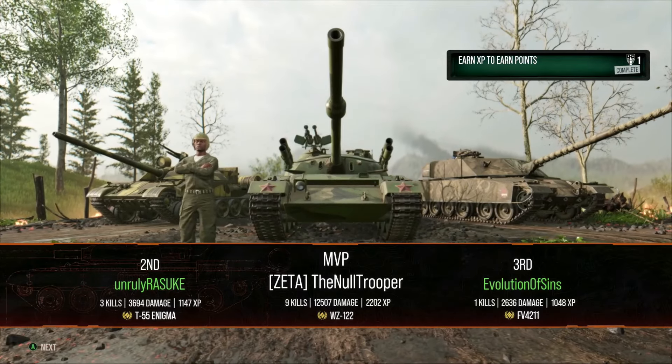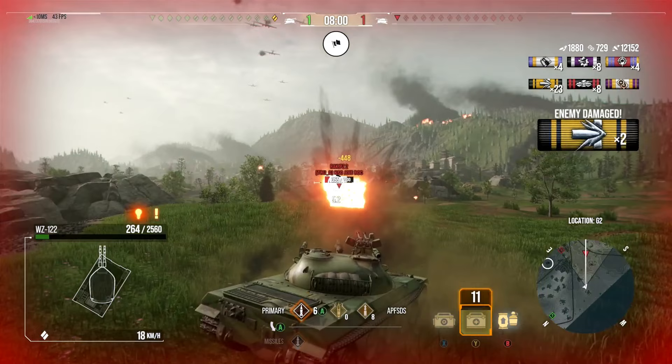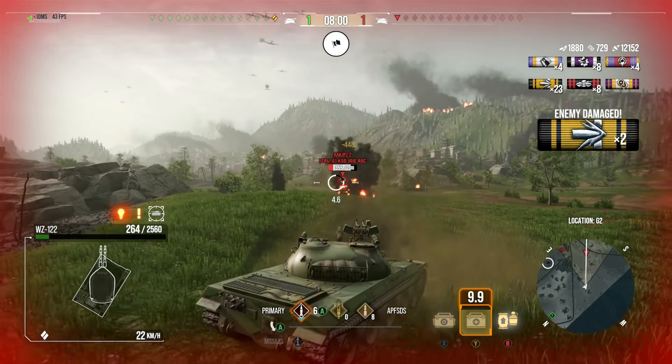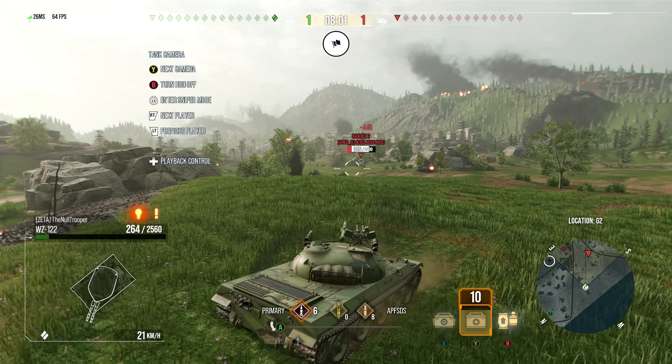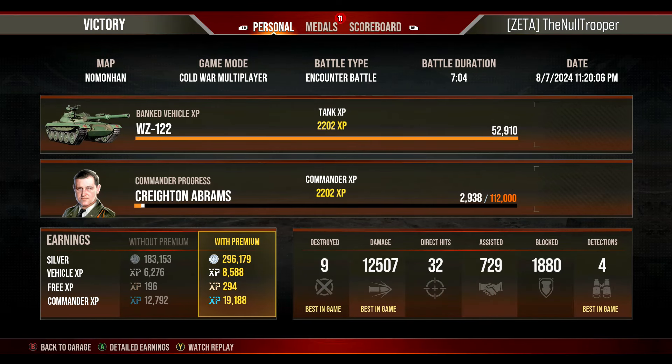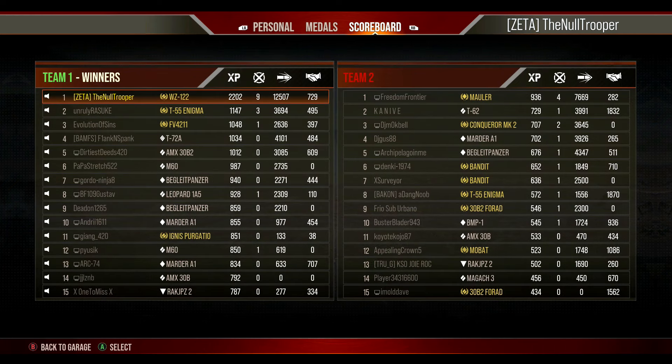But before we jump into the postgame results, take a look at this. When he fires his missile, boom — it hits in front of us according to our screen. But I have captured the replay system as well. Nice and slow motion — he fires his missile and it whizzes by us by about a meter and a half. I don't know which is correct, my screen or the replay, but either way, we've got discrepancies. That is the game: nine kills, 12,507 damage, 729 assist damage, ace tanker, cool-headed — which isn't really impressive in Cold War because people fire their machine guns at you — 22,002 base experience. My highest damage of all time, of course Cold War, so it doesn't count. To me, it doesn't count.